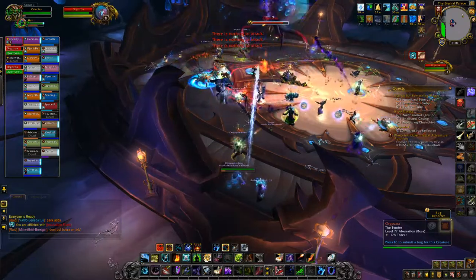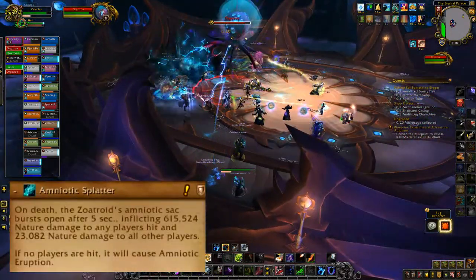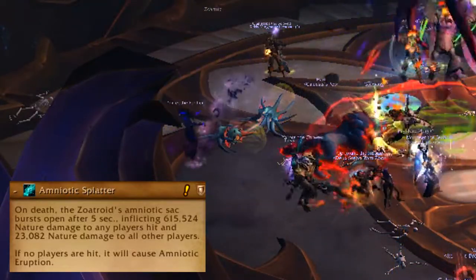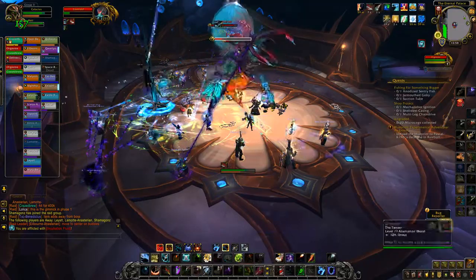When one of these Zoetroids dies, it leaves behind an amniotic splatter which does a ton of damage to whoever stands on the blue swirl for it to explode on. But if no one stands on it, it wipes the raid pretty much.